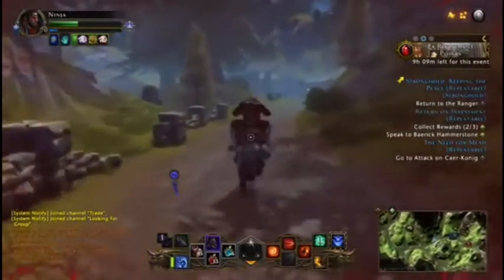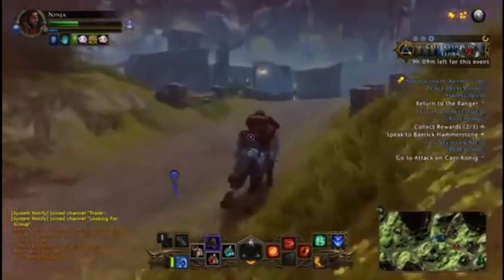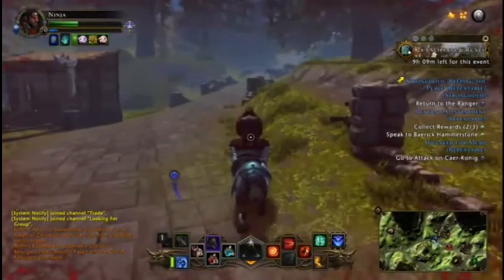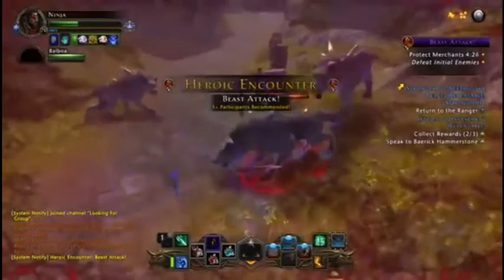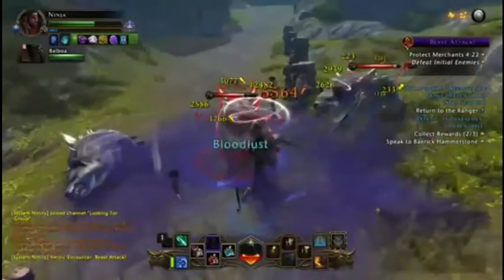Basically, once you complete a heroic encounter you'll get a reward or a gift, then you'll be able to claim that gift or reward as you'll see on the top right of your screen. This is super effective while it's times two enchantments and runes.